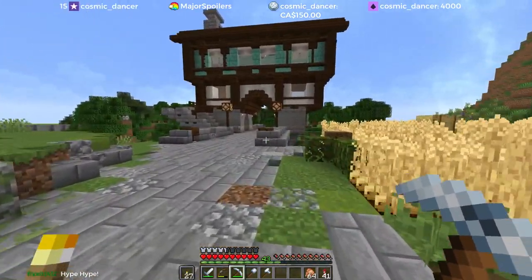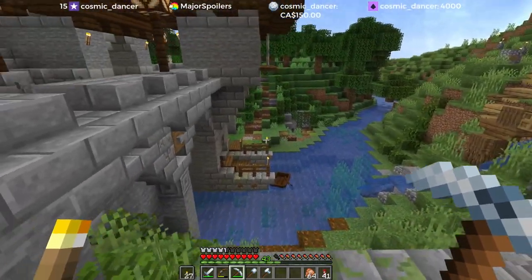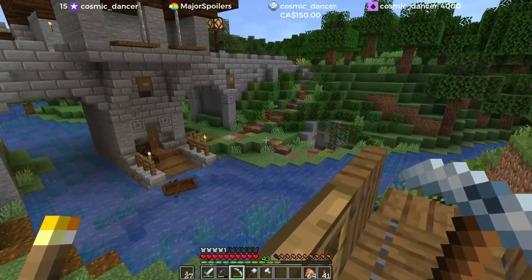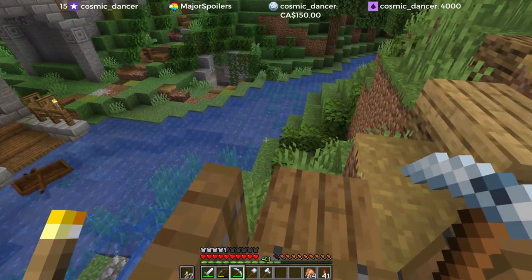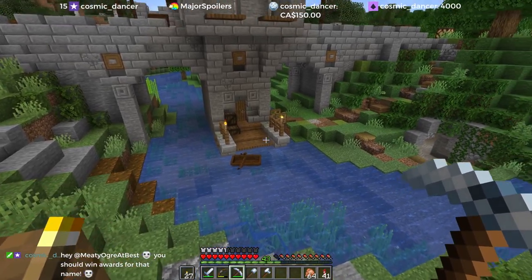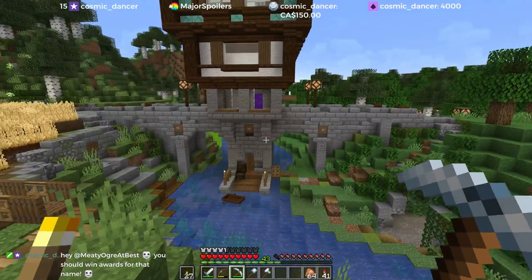If you were here on the stream last time you saw me work on the inn on a bridge. We finally finished the underside of it and I did a little bit of extra work after the stream. We ended up with a nice solid support structure underneath this bridge — the inn doesn't feel like it's going to collapse anymore. We've got a little dock, a boat, and even a little footbridge.